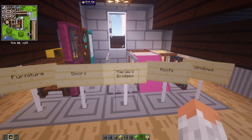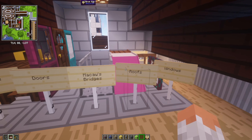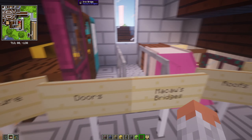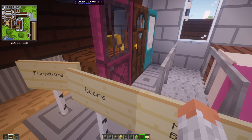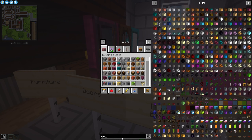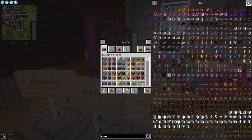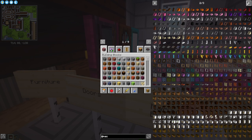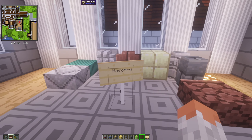Then we have Macaw's — and Macaw's has different mods in here: Bridges, Doors, Furniture, Roofs, and Windows. Macaw's basically improves the vanilla feel for decoration, so we have all kinds of new doors, bridges, and more. As you can see we have like three pages of Macaw's content. Everything you need with vanilla-style textures so it fits nicely.